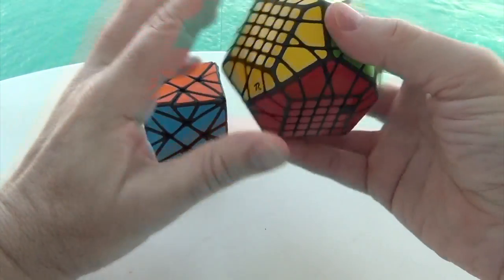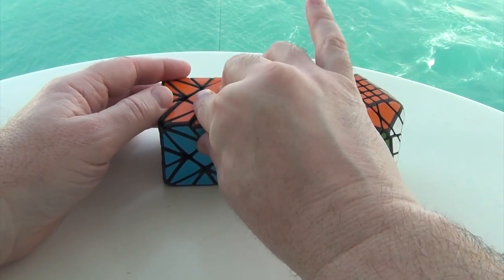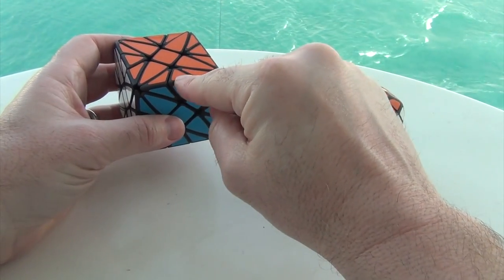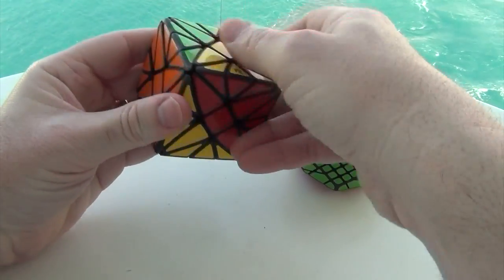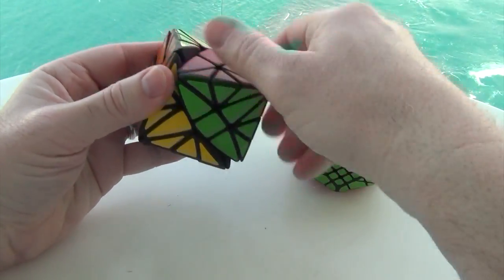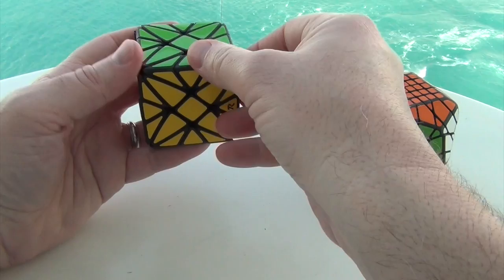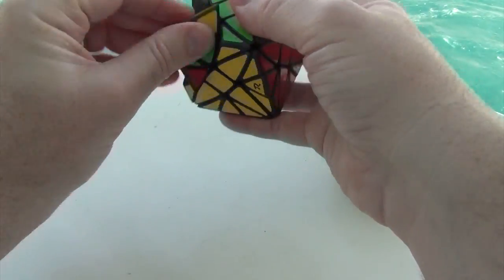Looking at these two puzzles, I've actually yet to do much of a scramble with them, but I have a suspicion of how they're going to function. This looks like a Rex Cube, except we have this split edge over here, and the question is how much more of a challenge is that really going to cause? I think that for the most part, the reduction of these is going to be fairly straightforward, with a down, down, up, up.